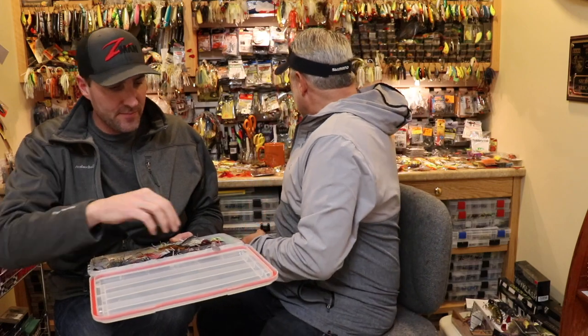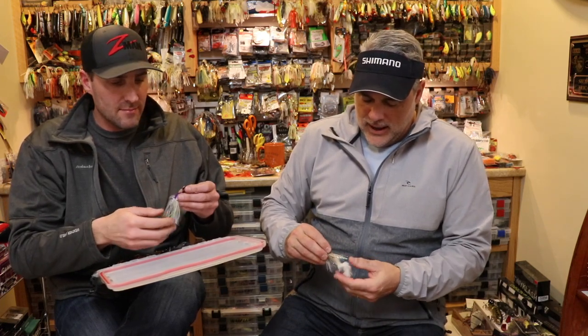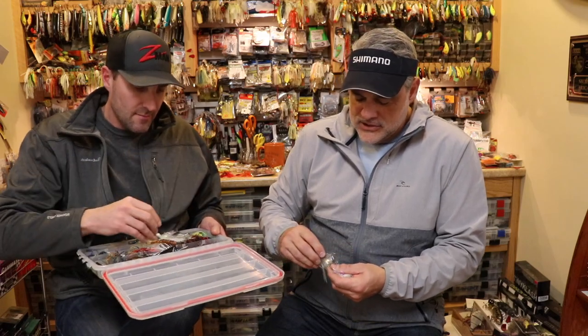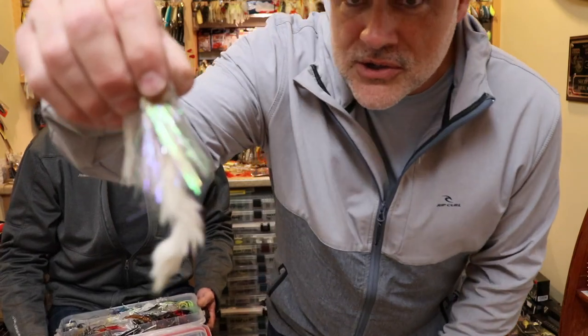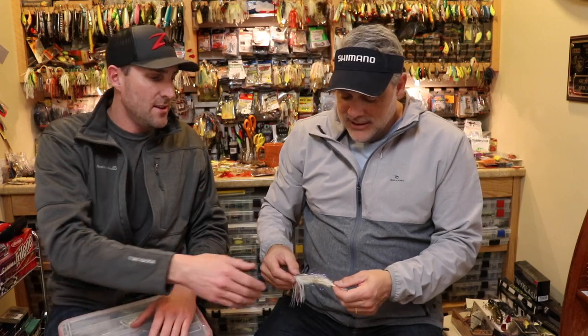I'm going to show everybody this one because I'm proud of it. I wanted a chatter bait with a lot of action, so I used marabou and bunny fur — if you're a fly fisherman or tie flies, you can use those materials. I took a zonker strip — rabbit fur — and tied it to the shank. I used cross-cut rabbit on the middle of the shank and put some flashabou in the middle. It's a super flashy chatter bait. It catches them. The problem is when it comes out of the water it retains water, but when it gets wet, there's nothing like the action — no other trailer compares.